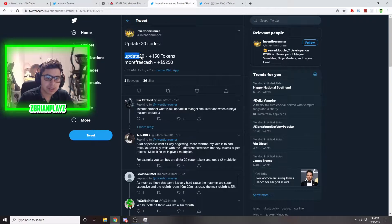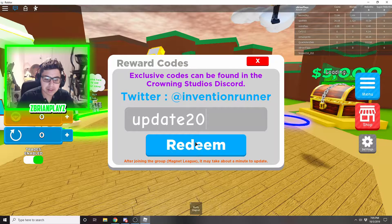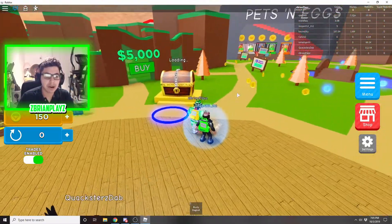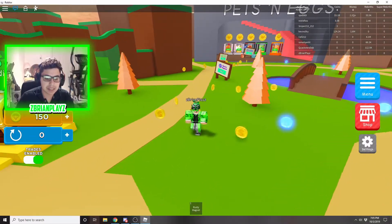Obviously, here we go. The first code is "Update20", so you can literally copy and paste that. You're going to go into your game, hit Redeem. 150 tokens right there just for posting Update 20. Now it's actually diamonds, not coins. Never mind then — it's good.